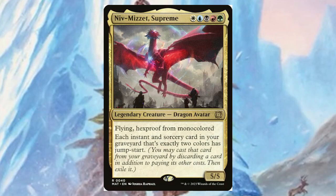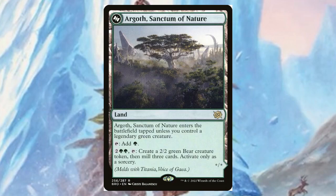Niv-Mizzet Supreme — this is after he's transcended following the March of the Machines, as this is an Aftermath card. For Wubrg, you get a five/five with flying and hexproof from mono-colored. Each instant and sorcery card in your graveyard that's exactly two colors has jump-start, so you can discard a card and pay the cost. This is not bad.